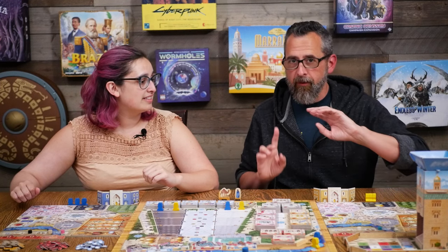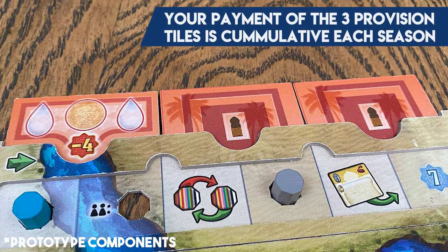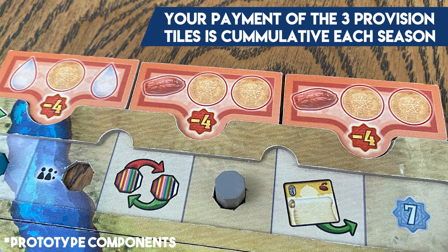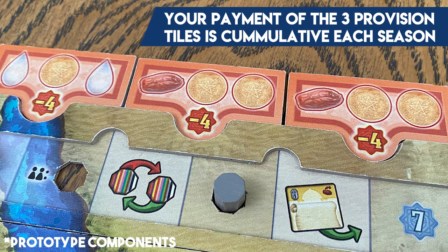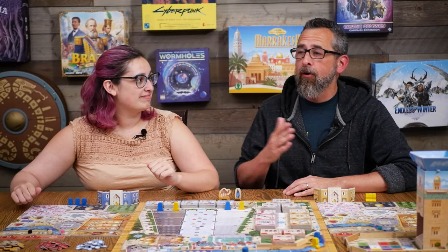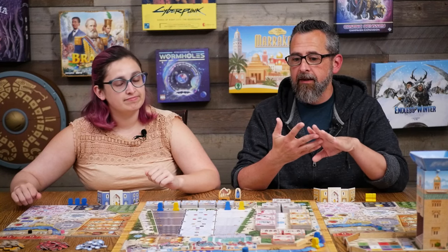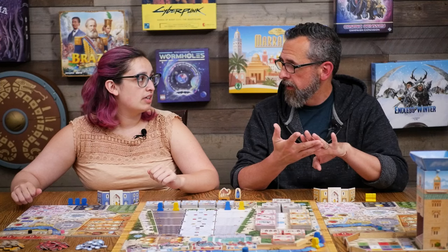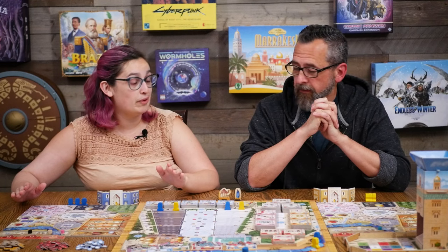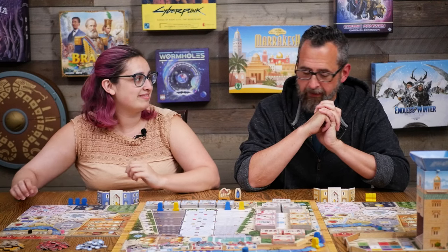One thing we should mention is provision tiles. At the beginning of the game everyone gets three provision tiles, one for the end of each season, and they're cumulative — at the end of season three you're paying all of them. You have to pay a combination of water, dinar, and dates, and you could potentially lose up to 12 points at the end of the game if you can't meet that. The date field is one of the main ways you'll stock up on resources to cover this.